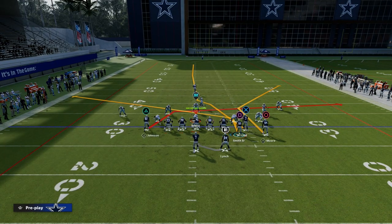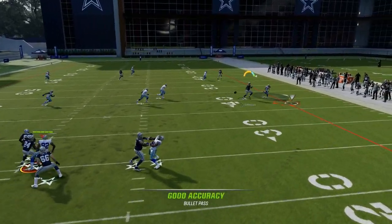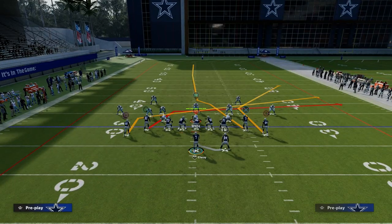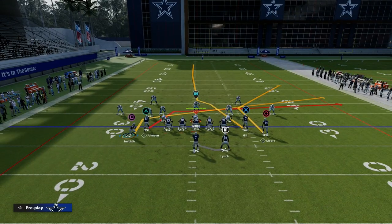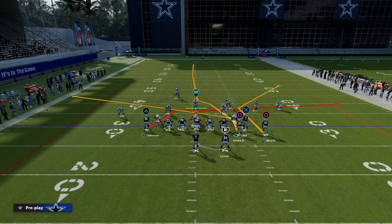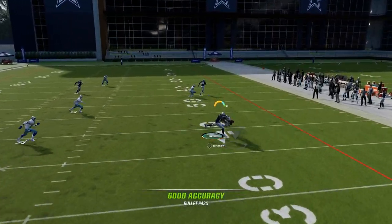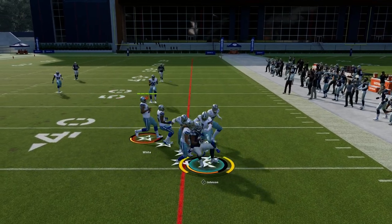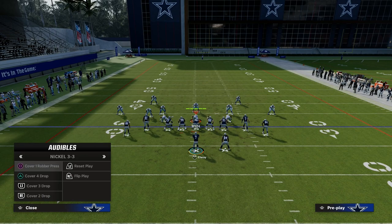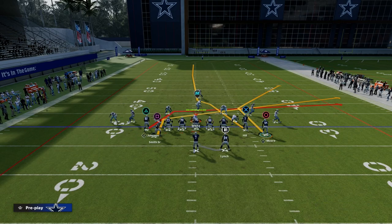Most people are either going to be running Cover 4 against you if you're running gun tight, or they're going to be running man — generally speaking, that's what I've experienced. Now, what you can also do is if you guessed wrong and they're in Cover 3, all you have to do is check it down — check it down to your little crosser, check it down to your slant on the back side. With Cover 3 on the right, when we motion the slant over, sometimes you can fit this route to Herman Morin.